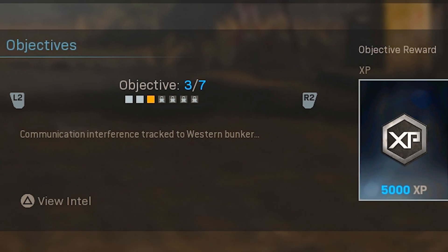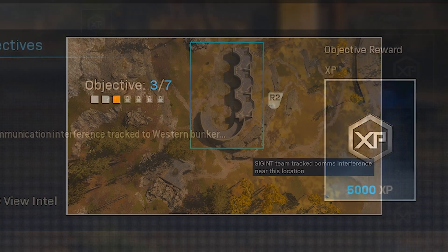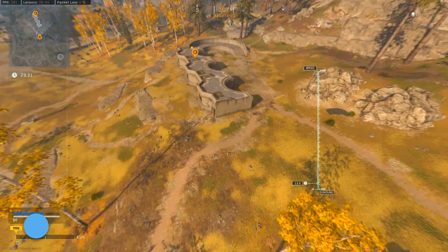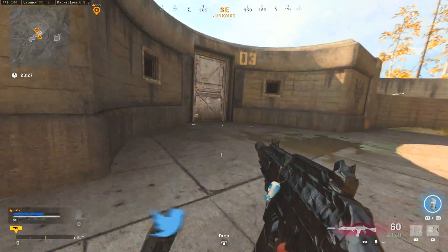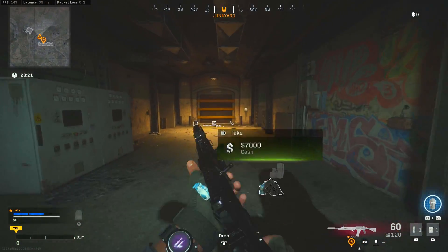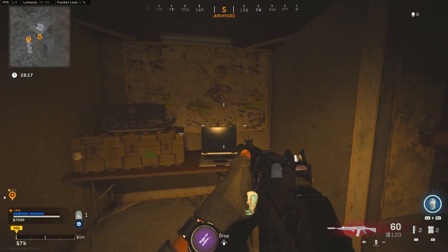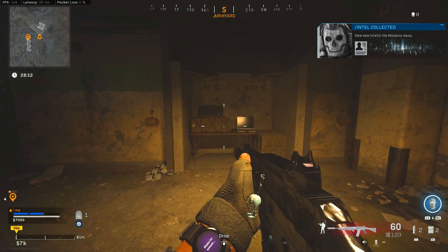Back at the main menu, objective three says 'communication interference tracked to western bunker,' and the intel image shows bunker number three on the far left side of the map. This is another easy one — the intel is right inside the bunker. You will need to jump in and go underground, and right next to the actual bunker door there is a table with the intel on it. Collect it and you're on to step four.